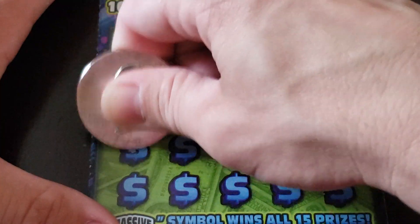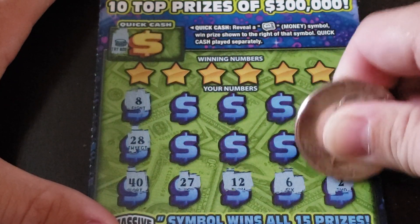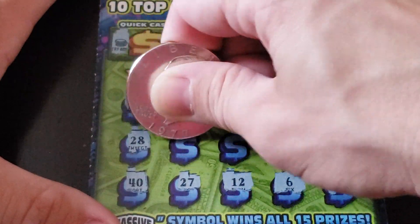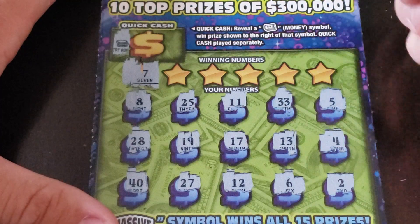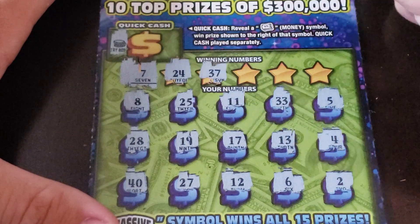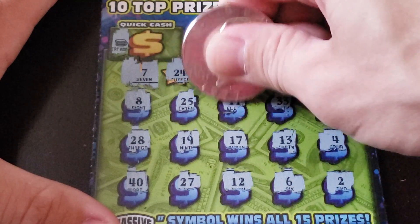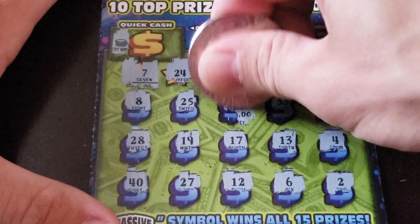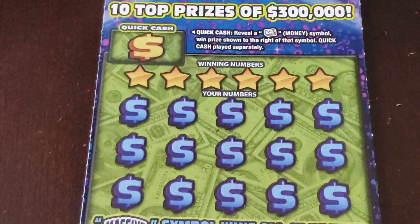These would have been the 10 that I would have bought if I'd bought 10 right in the beginning — all losers. Numbers: 7, 24, 37, 18 — oh my god, I got a match! Look at that — 11 and 14, so it's just going to be the 11. Hey, look at that — a $20 winner! Better than nothing, about time.